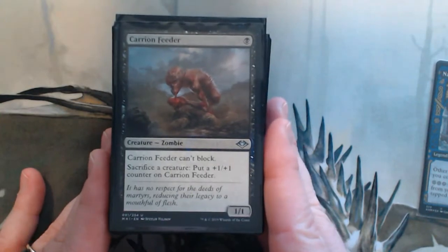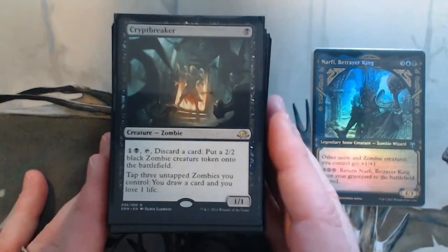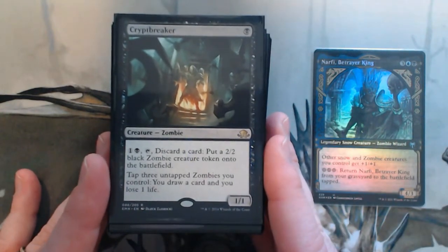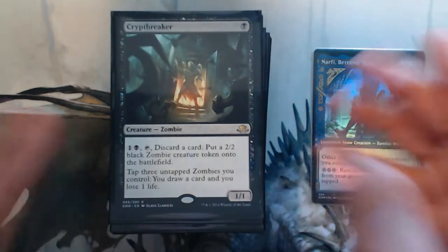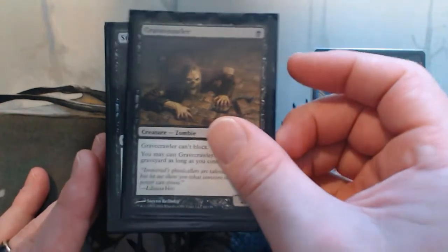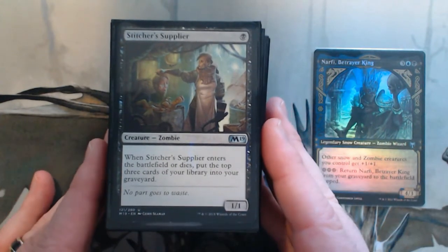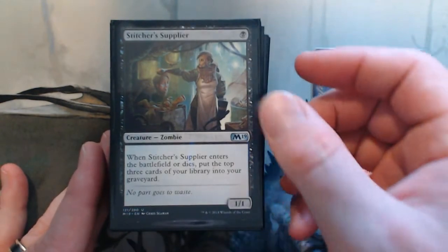Zombies first up. Carrion Feeder — great little sack outlet. Crypt Breaker — you can discard any useless cards or extra lands, or tap down three zombies to draw cards. So that's fantastic if you don't have any good attacks. Gravecrawler — I always have zombies, so this one will just keep coming back. Stitcher's Supplier will fill up my graveyard, which I want because I have some reanimation effects.